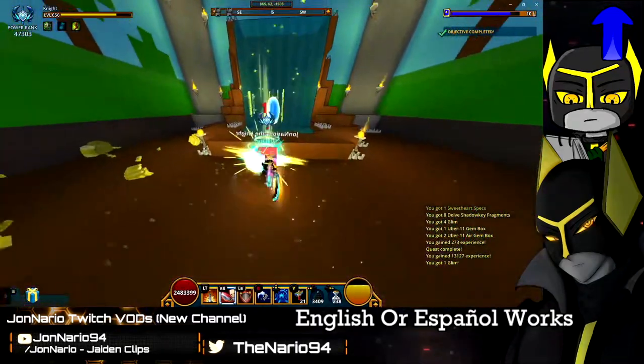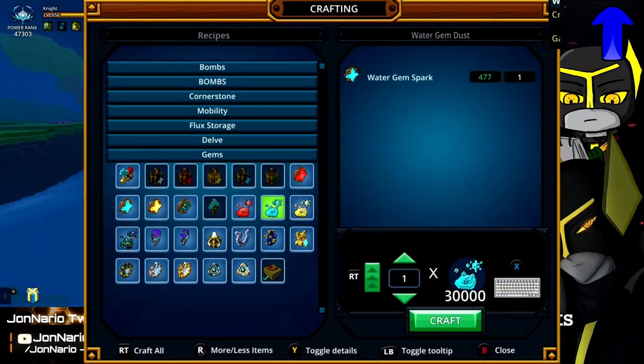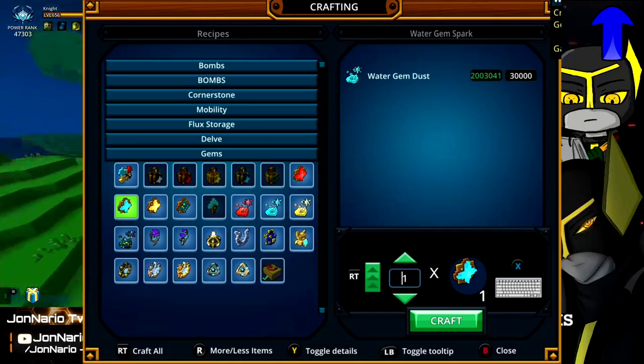Grind in their respective worlds to get yourself the highest potential dust and sparks. You can also exchange gem sparks into gem dust and vice versa at the Adventurer's Resting Bench inside the gems tab.